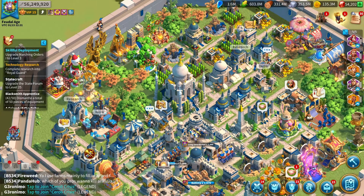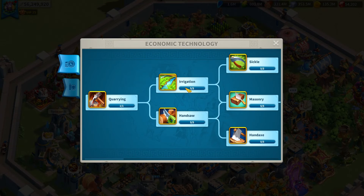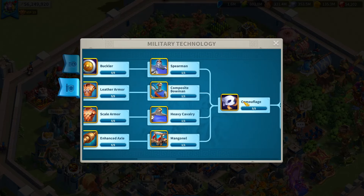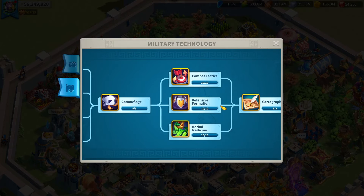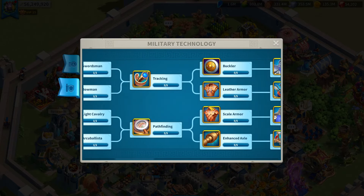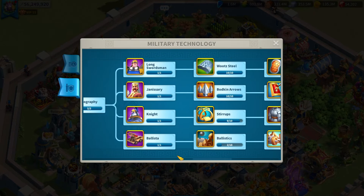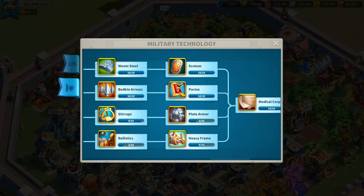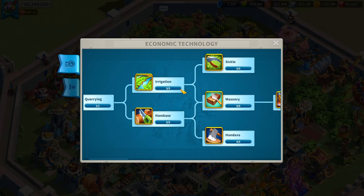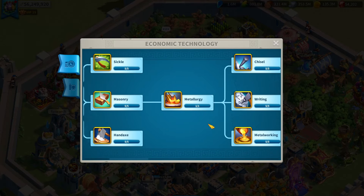Another thing to maximize gathering efficiency is upgrading things in your economic tech tree. I definitely recommend that in the early game, you focus on economic technology way more than military technology. Military tech is often very expensive in resources and speed-ups and doesn't actually affect your account development — besides giving you more power, which isn't the main focus. If you only work on military technology and neglect economic technology, as I personally did, it definitely screws you over in the early game.